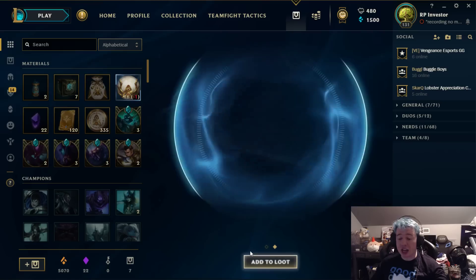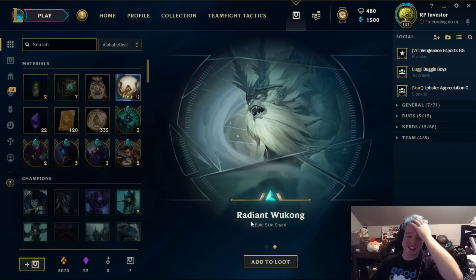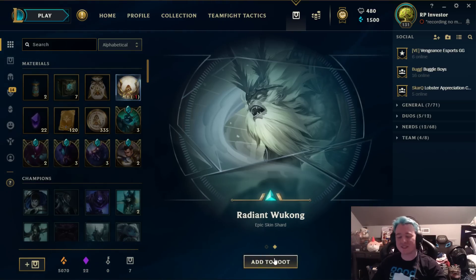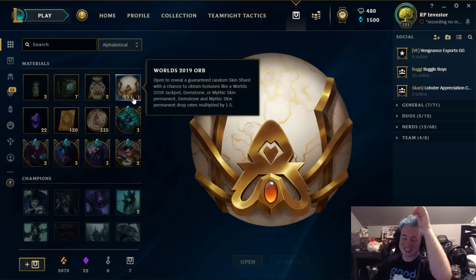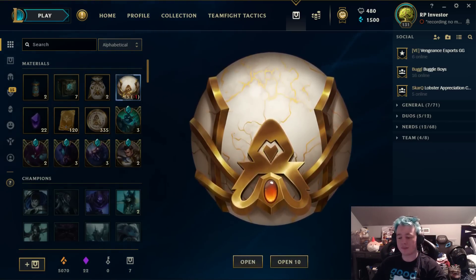We got a jackpot and Radiant Wukong — wow, that's crazy lucky! So we get two legendaries, an epic skin, and another World's jackpot which guarantees a legendary as well. That's crazy. I told you guys we were gonna pop off — and there we go. Let's keep on opening up.